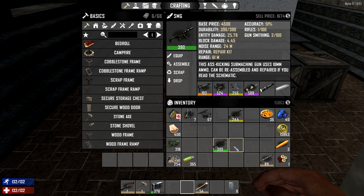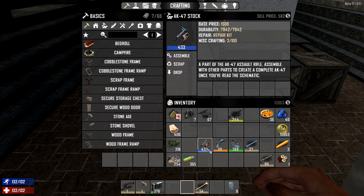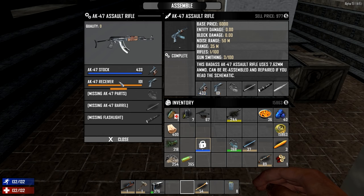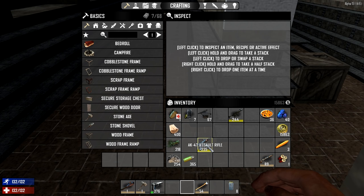It's the same way if you're going to do shotguns, rifles, pistols — they all have basically the same four kinds of components. For example, I have all four pieces of the AK-47 and I have read the book and the blueprint, so I know how to do it. Just click on Assemble. This will bring up the grid. Drag the receiver over there, drag the parts over there, drag the barrel over there, and now just click on Complete. And now I have an assault rifle — we're good to go.